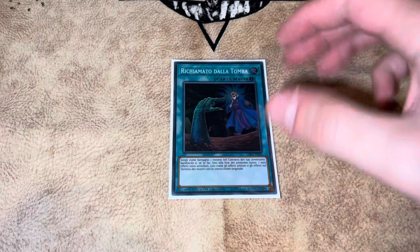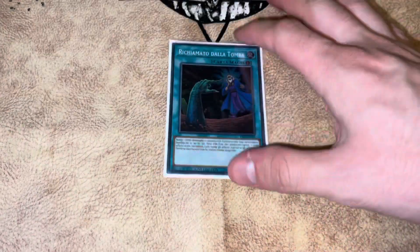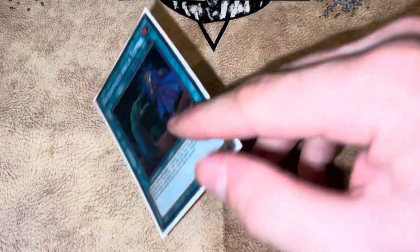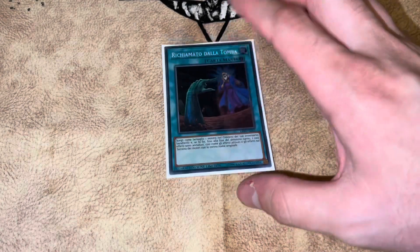I'm playing one copy of Called By the Grave. I don't know whether to put this in the going-first or going-second category, but we're playing it for multiple reasons. If you out a Mirror Jade, you can banish it from your opponent's grave so they don't get the effect. Or if your opponent tries to hand trap you, you just drop your Called By.